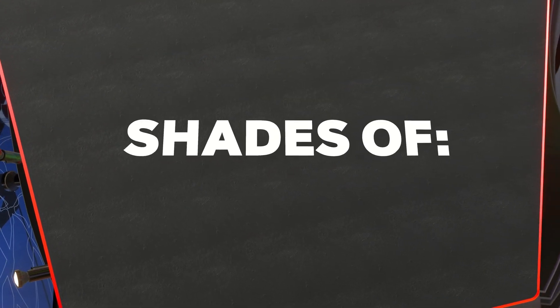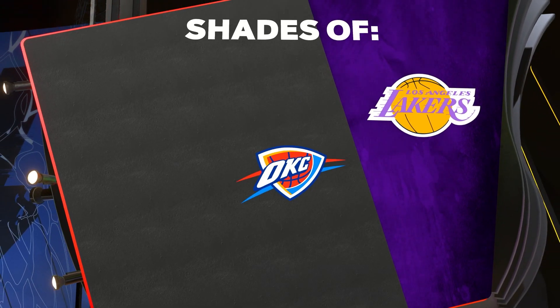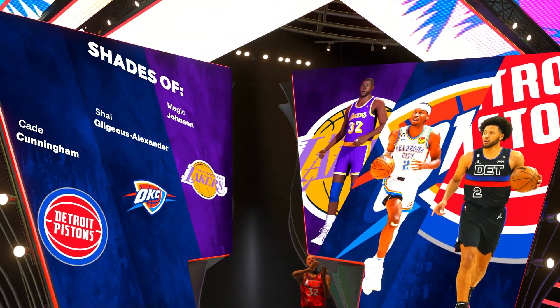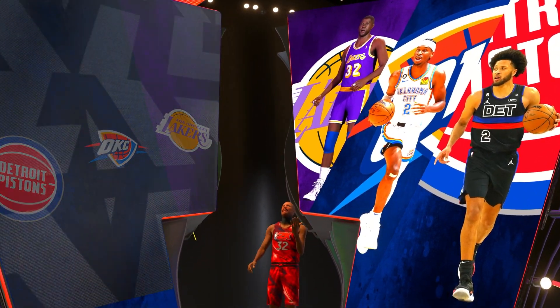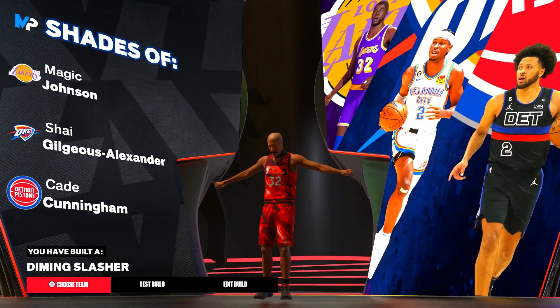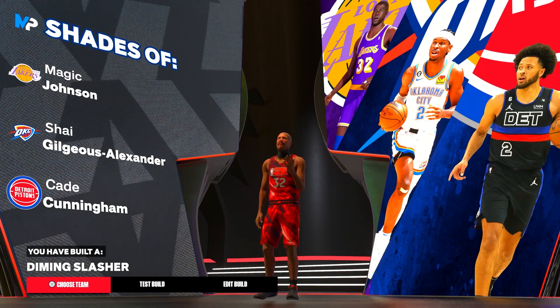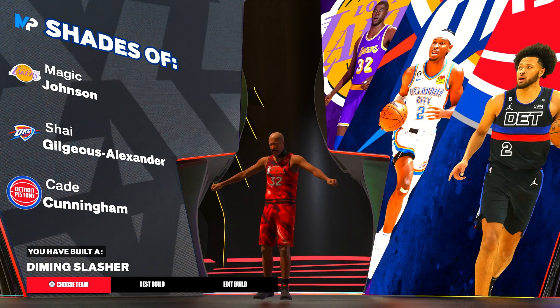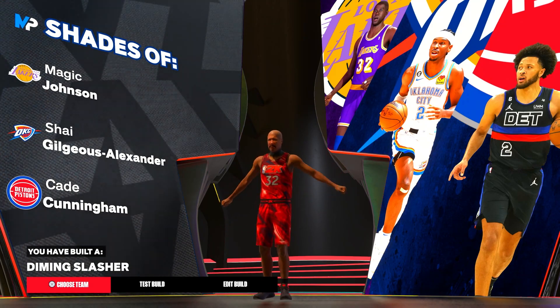Click continue and get the first shade of Magic Johnson. You get shades of the Lakers, OKC, and the Detroit Pistons. The top shade is Magic Johnson, the second shade is Shai Gilgeous-Alexander, and the third shade is Cade Cunningham. You have built a diming slasher.